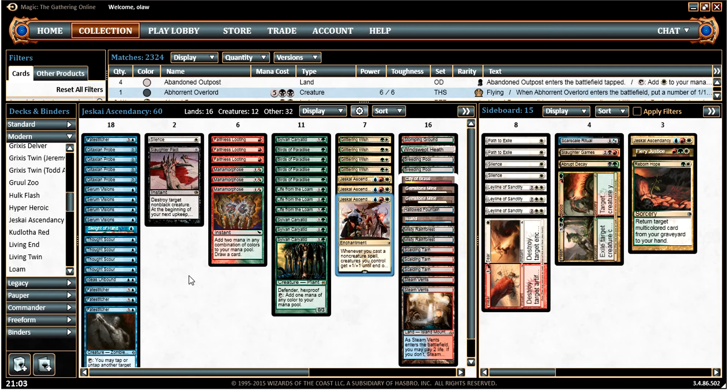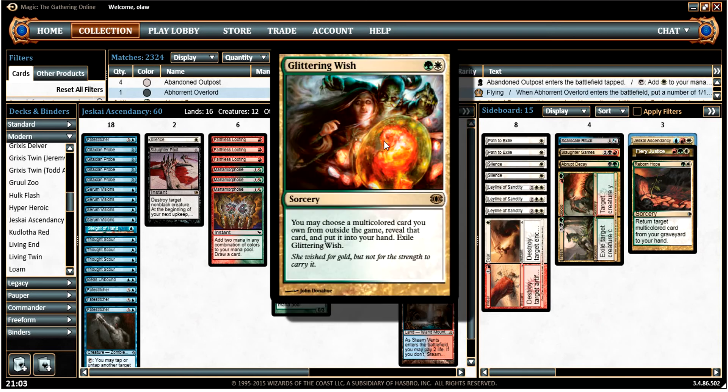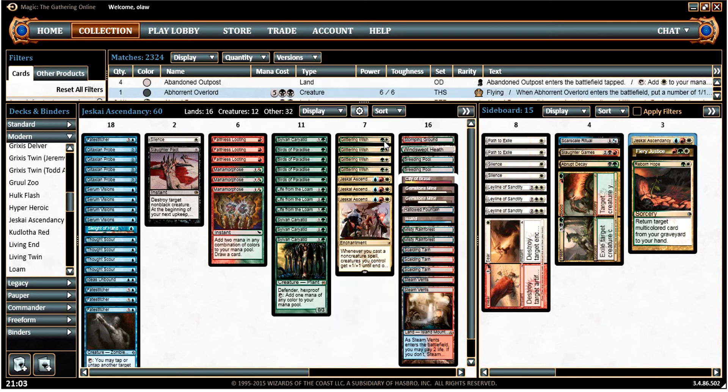Looking at the deck list more generally, we've got our three Jeskai Ascendancies in the main deck, then we've got one in the sideboard. That's because we've got Glittering Wish, which acts as a tutor for Jeskai Ascendancy. We've also got a wish board which allows us to find various cards out of the sideboard.